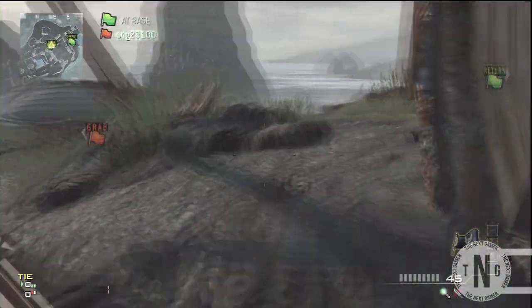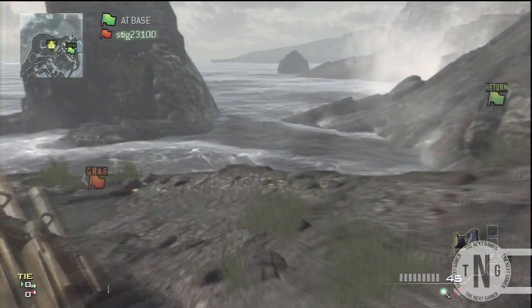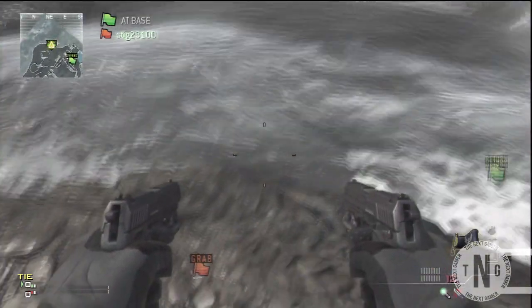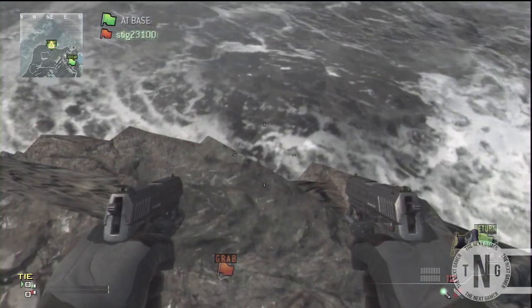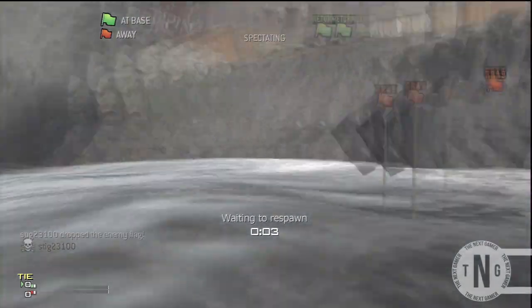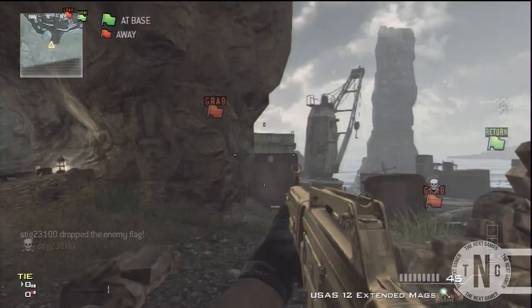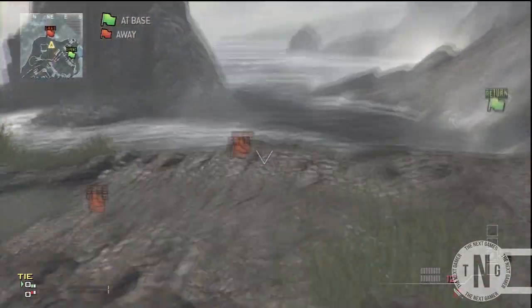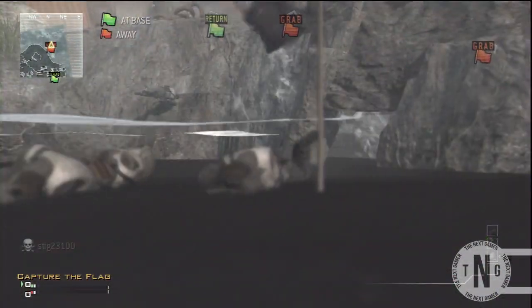Once you have the flag, just come to the edge and jump off. As you can see, once you jump off, the flag actually stays in the water — it just stays there. This is the best way to troll because everyone will try to get the flag, but unfortunately they can't, because there's a death barrier.